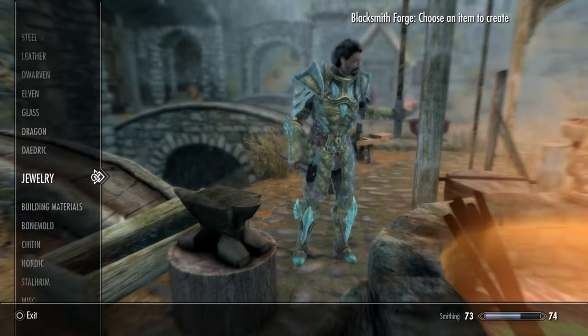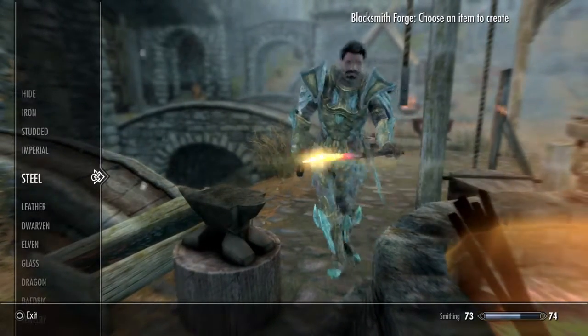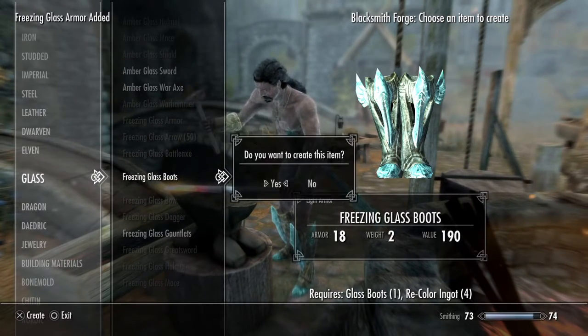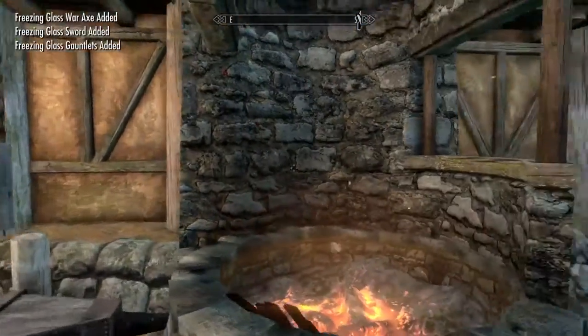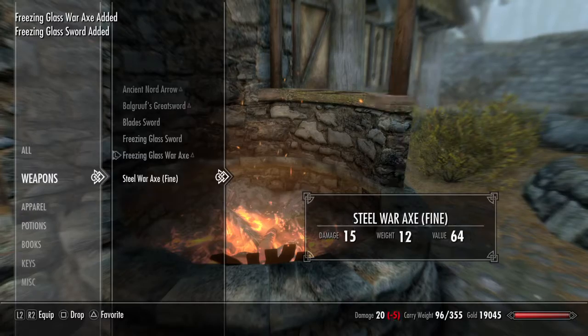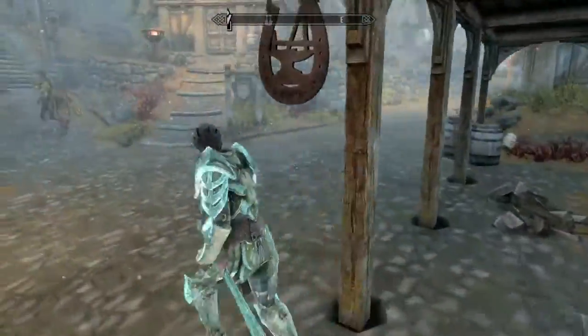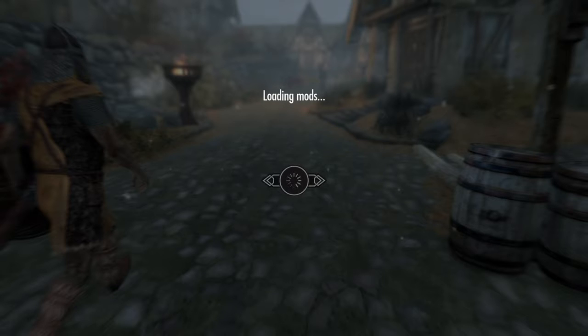We could go with the amber. And for whatever reason, my smithing isn't 100 but I can craft the Daedric, Dragon, and Stalhrim. I don't even think you can craft Stalhrim in normal. And why am I stripping down? That was odd. Anyways, we'll have to wait till it's not snowing to see the full actual color.